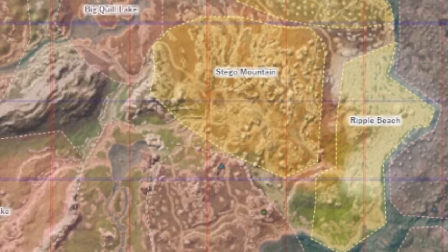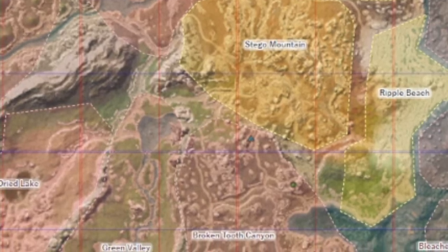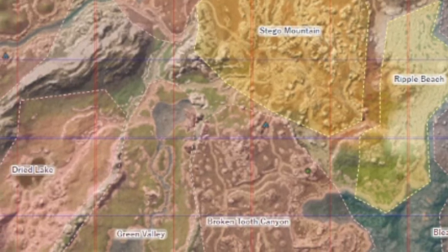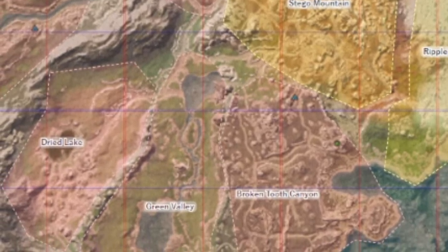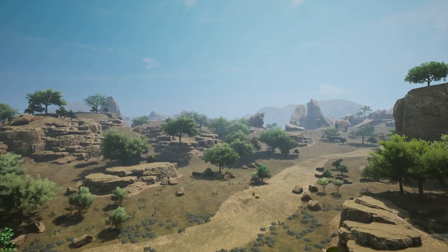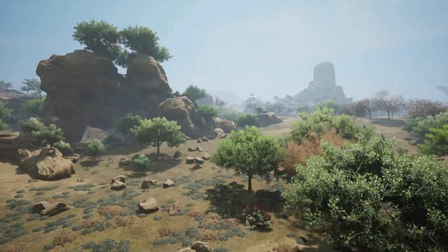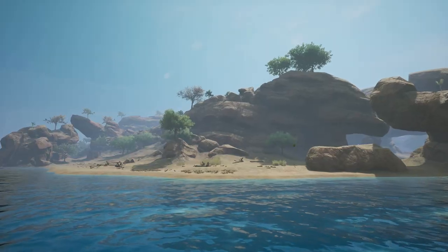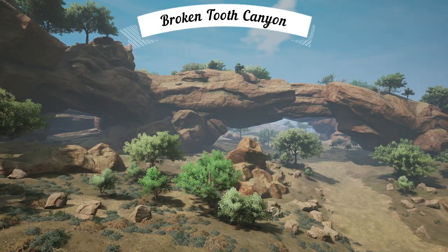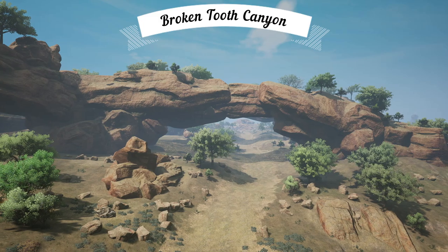As we travel south here to our last few areas, we will notice a dramatic difference in the availability of water. All of the areas we have discussed so far within the eastern zone have been void of freshwater — a truly dry and arid region that makes the northern zone's volcano's destruction look like a soaked sponge in comparison. Broken Tooth Canyon is no different.